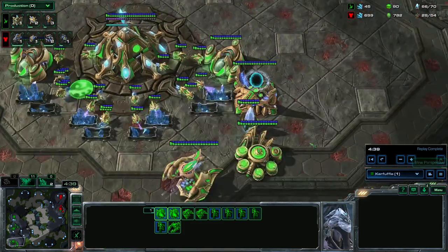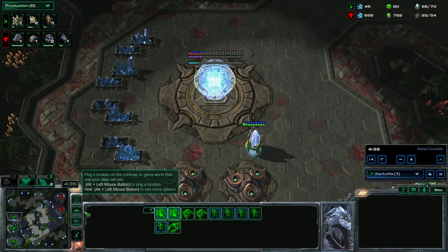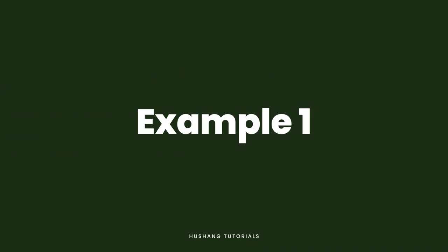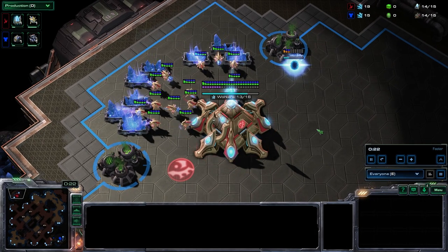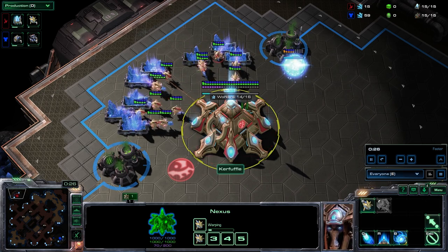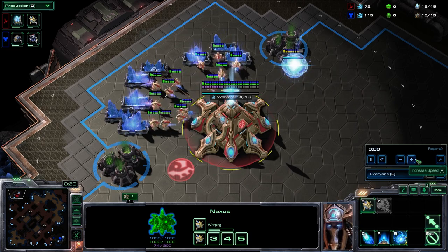That is the basic build order. Now we're going to start checking out some example replays — I have three, so there's plenty more stuff to check out. Here's my first example game. This one is actually against Zero. I was going to show the 5200 game first, but it's a little bit non-standard, so I think this one's actually a little bit better to lead with.